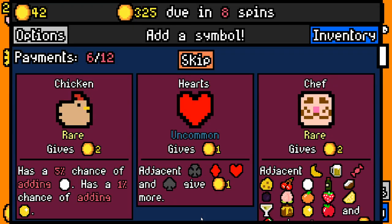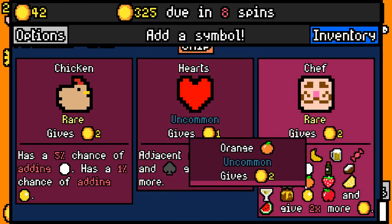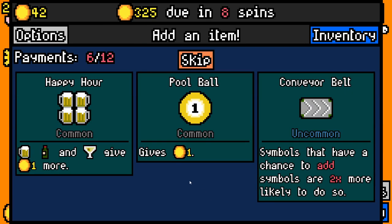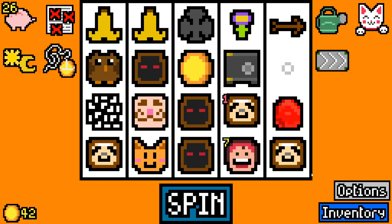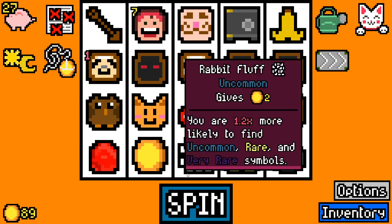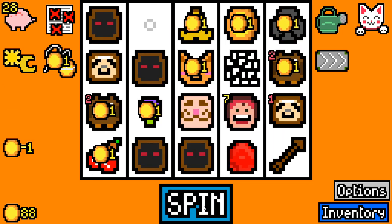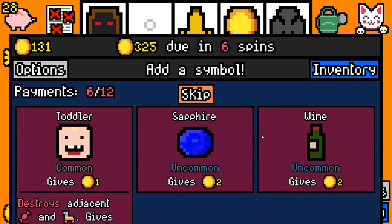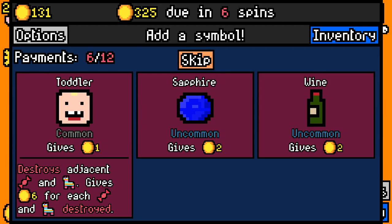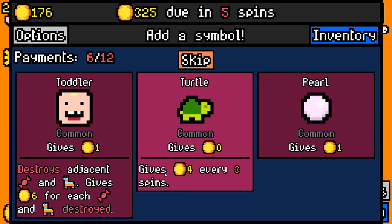We can easily pay rent here. Chef — now this is a difficult one, because we're going to get extra for our fruit but she's going to eat it. I think we take the chef anyway. Symbols that add have a two times higher chance to add. Yeah, I think that actually kind of works out because the chef can affect something like the cherry ending up here and give it double points, then she will eat it. Two different characters can actually affect the same thing, even if it gets destroyed in the same turn.